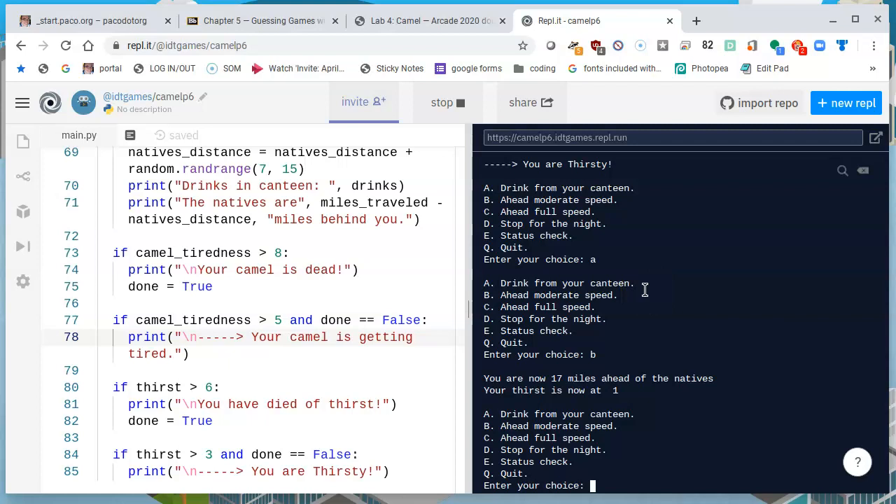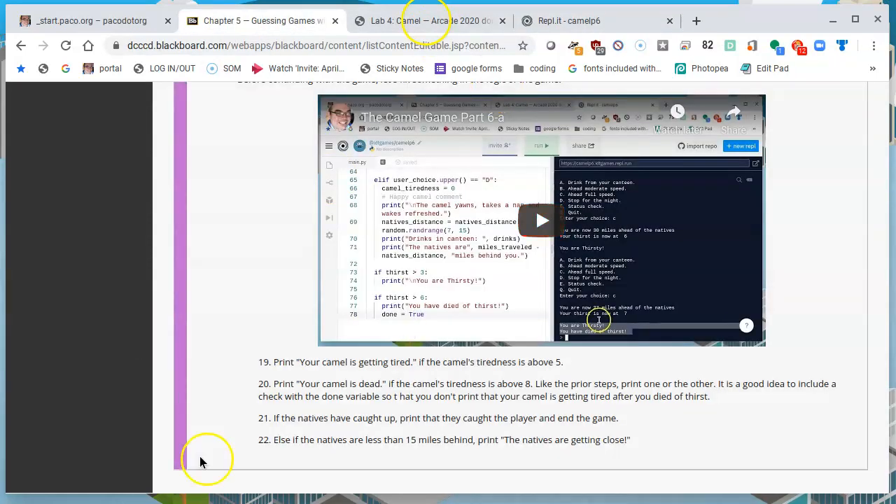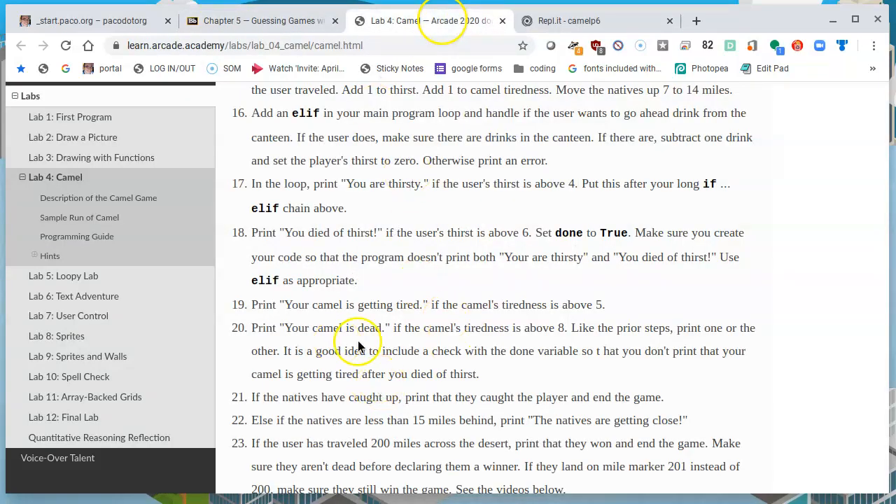So now we have the bad news delivered. There are consequences to our actions. Next up, let's see what the next thing we've got to do is so we can wrap up this video and move on to the next one. We've made the announcement that your Camel is dead. However, if the natives have caught up — because they're right behind you — if you're going to go slower to save your strength or water, your enemy is going to be catching up. That's part of the game.